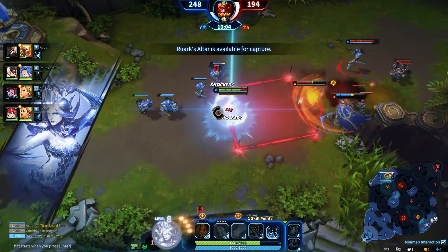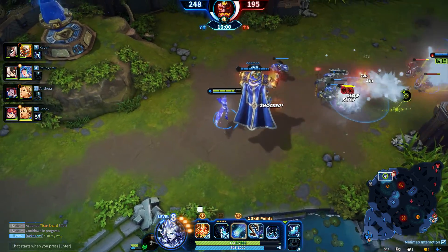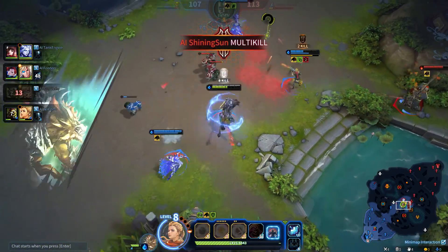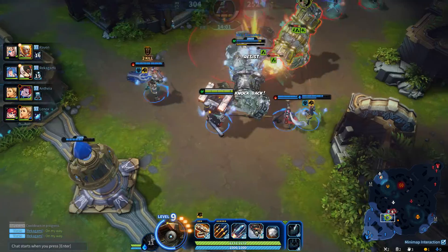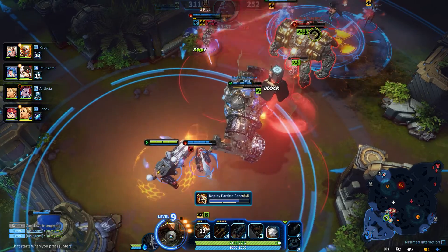While in combat, you can use your mouse wheel to instantly swap Masters, allowing you to react to your opponents defensively, or set up offensive combos to devastate your enemies. Masters have their own independent health bars, and will regain health and resources slowly while tagged out.